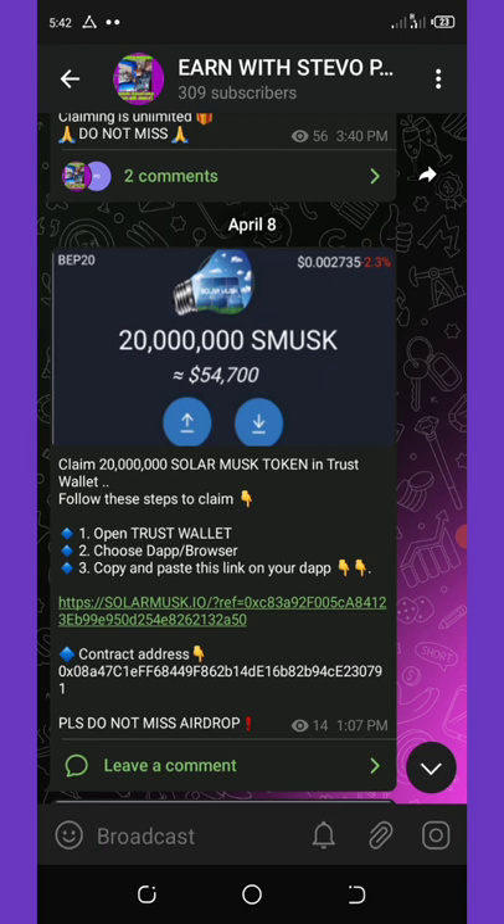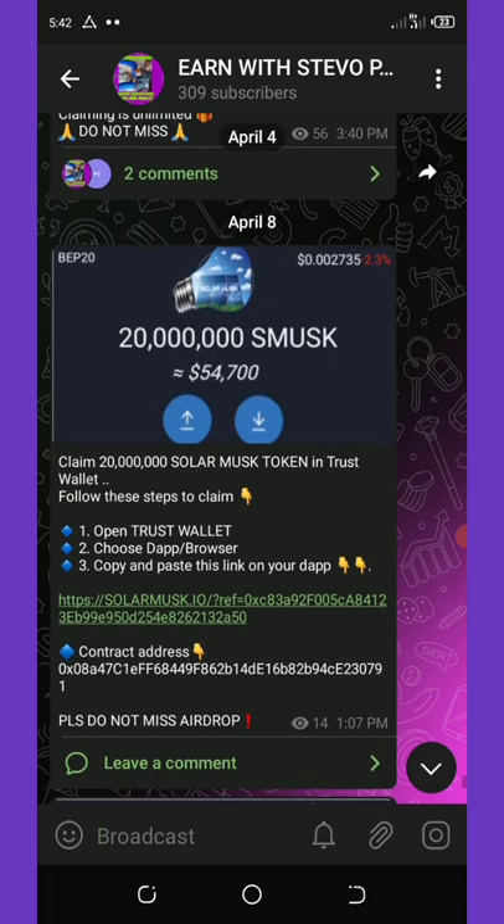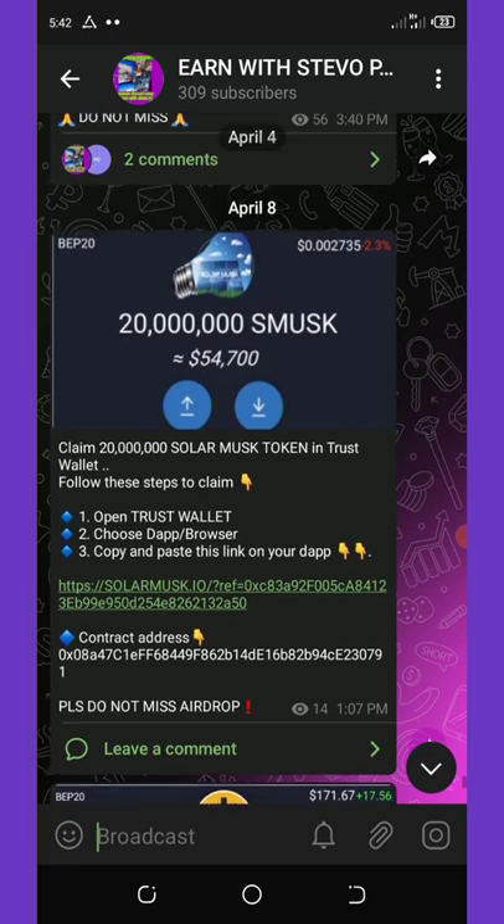To claim this airdrop, all you need is a Trust Wallet account and a little BNB for the transaction fee. Once you have those requirements, click on the link below in the video description, which will take you to my Telegram channel where you'll be able to copy the link.